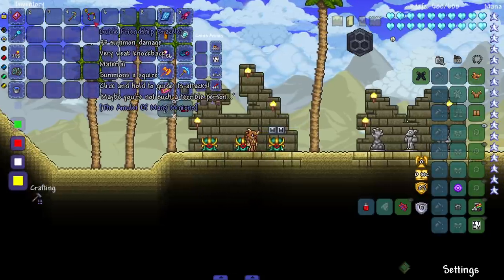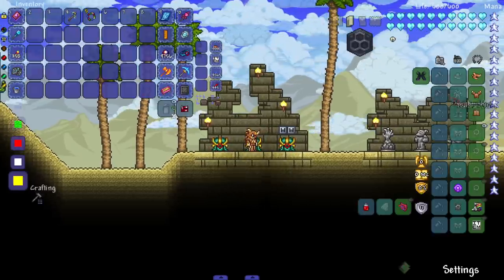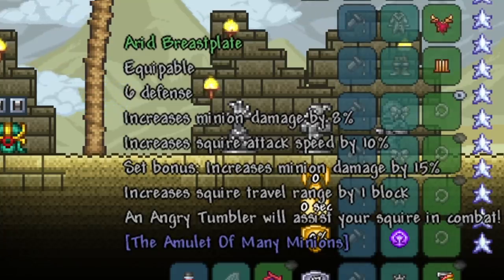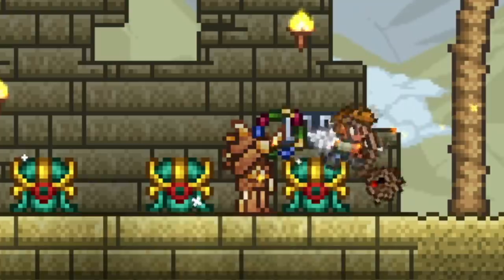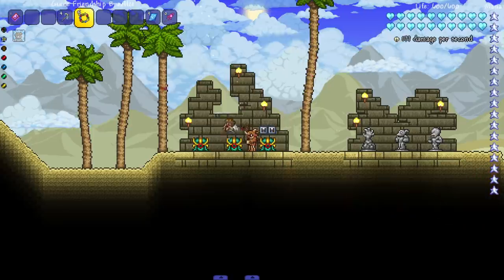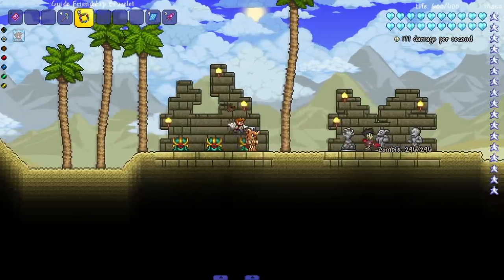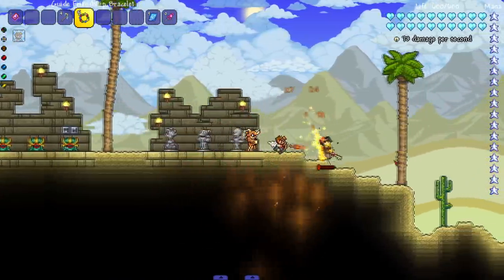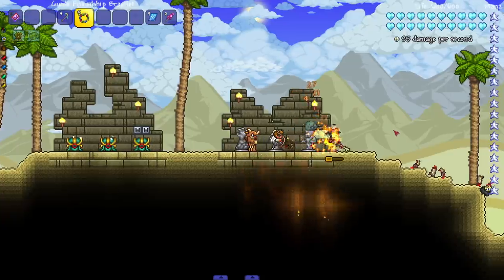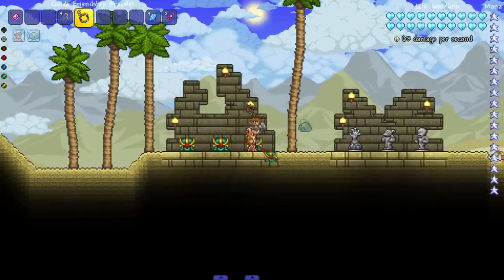There is a very specific new feature in this summoner mod that adds in controllable summons called squires. The Guide Friendship Bracelet summons a squire - click and hold to guide its attack. The set bonus increases minions by 15%, increases squire travel range by one block, and an Angry Tumbler will assist your squire in combat. Look at that, there's our squire - holding left click I'm controlling the shooting, and we got a little tumbler next to me too.